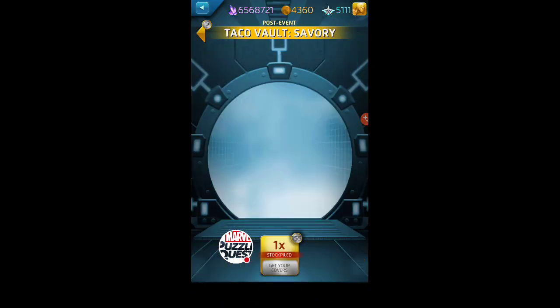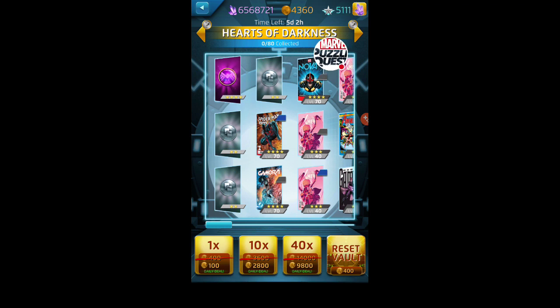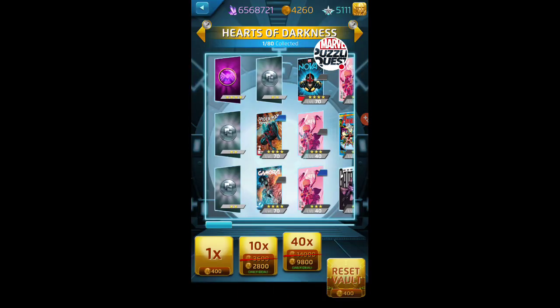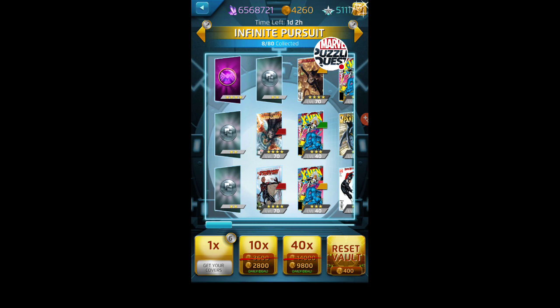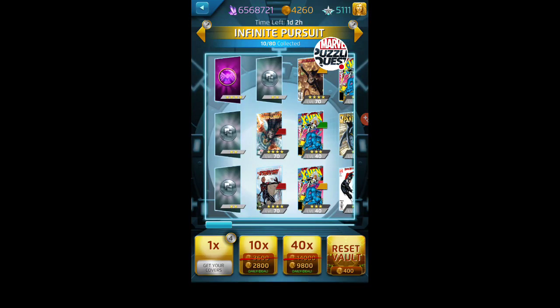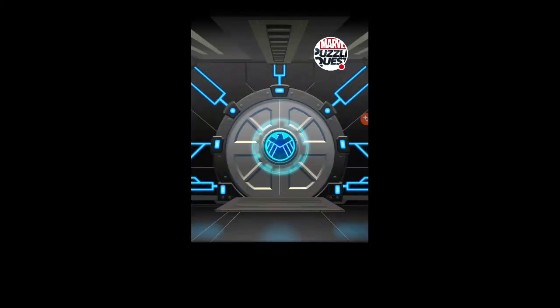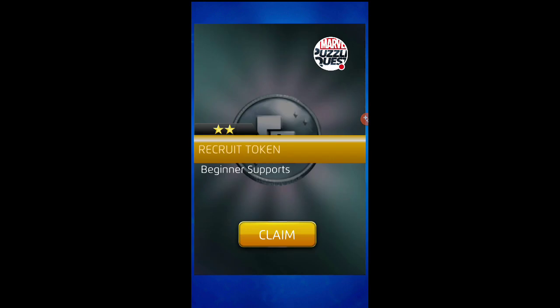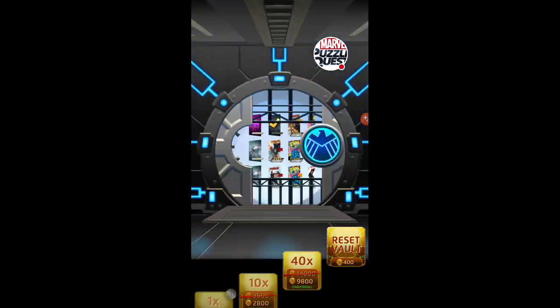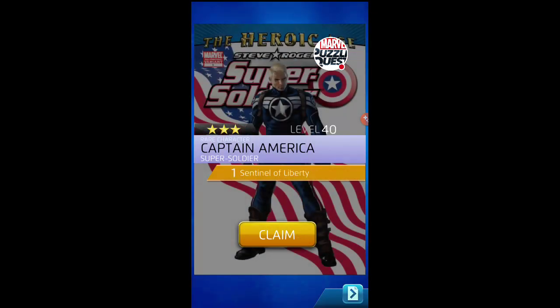We'll come back for the elites and run those out at the end — no gameplay in this one, just getting these tokens in. Here's the Hearts of Darkness, the next story mode event that opens up. We'll take the one-time draw — just a two-star. Then head over to Infinite Pursuit; we've got six tokens here. Can we get a couple of three stars? We've been running pretty good on the threes from these vaults. Maybe not so much today — we'll save our luck for the elites. There's a two-star rated beginner support token.